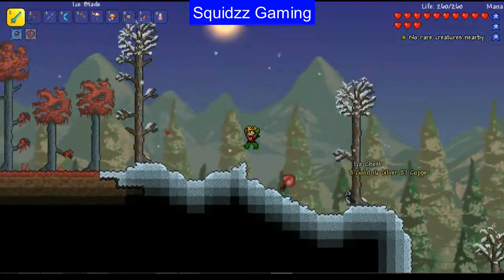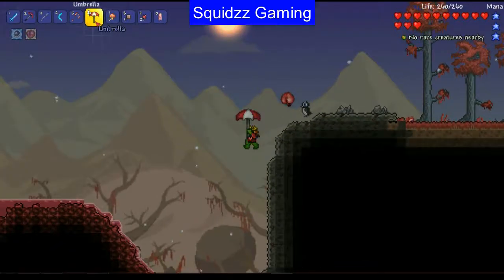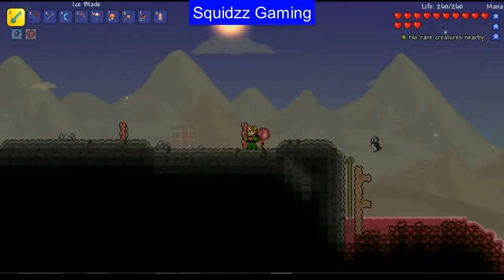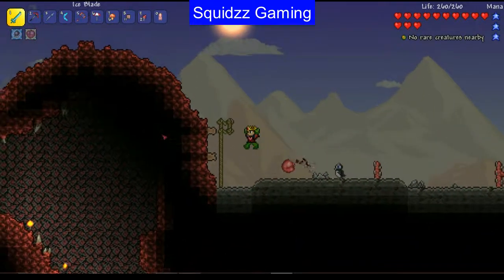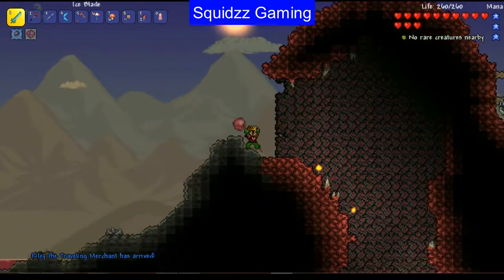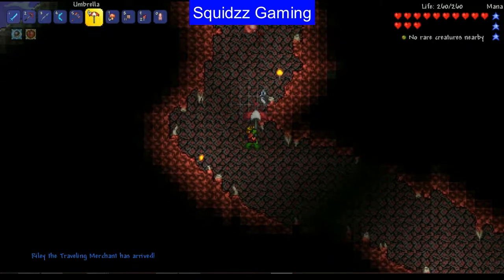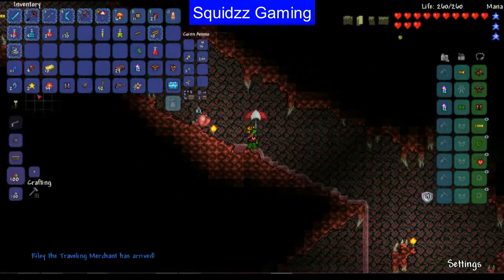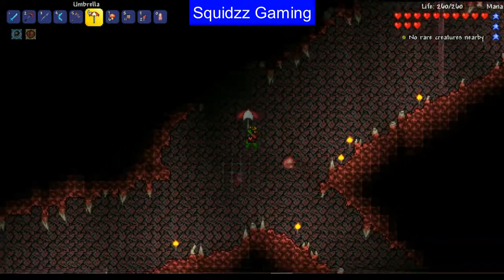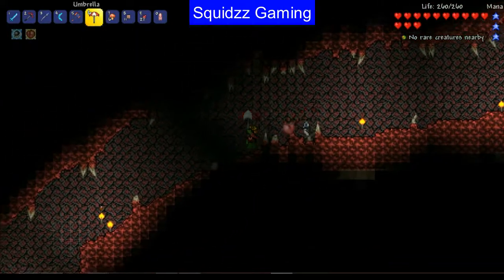On screen now you'll see me crossing off the ice boomerang from my planned weapons list. No weird ice storm this time. I built a mini bridge to get up there. Let's get down here without getting attacked. There's a traveling merchant. I've got the umbrella out, and I have some torches. I want to get to the crimson altars — that's what they're called — and then just get out of there because I don't like the Crimson.